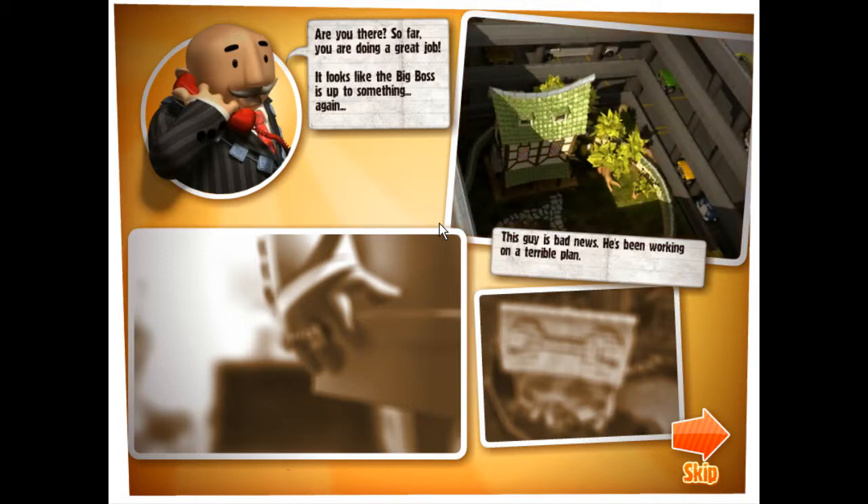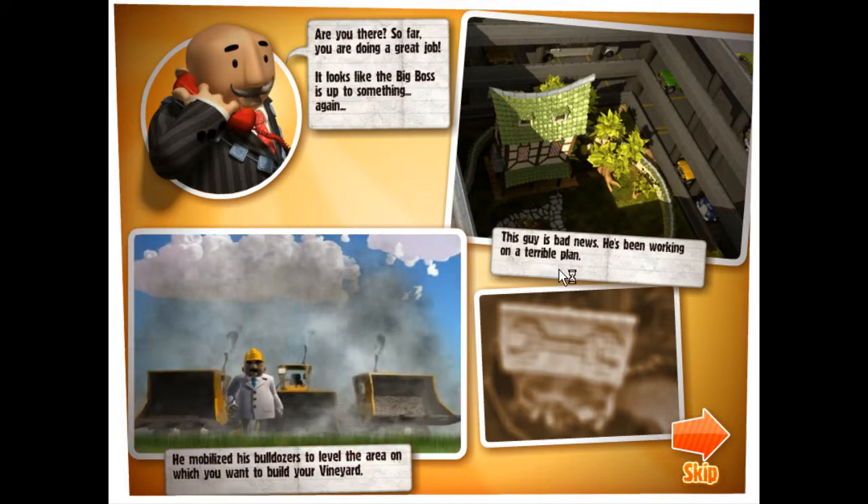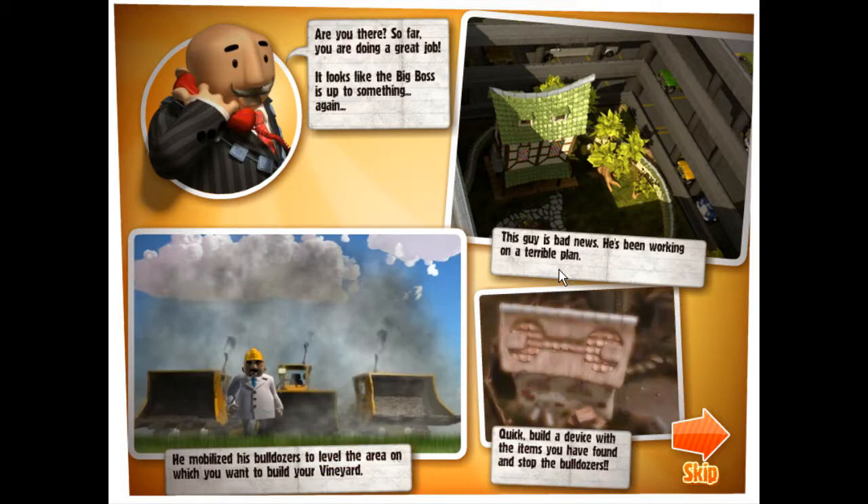This guy is bad news. He's been working on a terrible plan. He mobilized his bulldozers to level the area on which you want to build your vineyard. Quickly, build a device with the items you have found and stop the bulldozers.